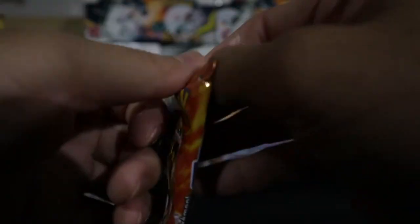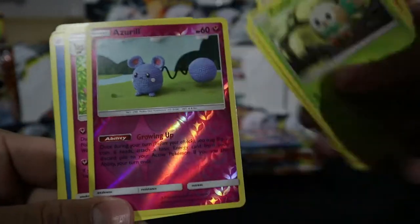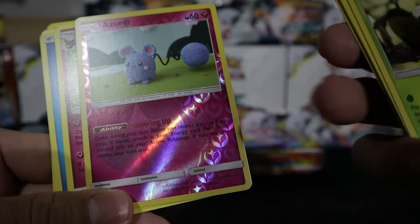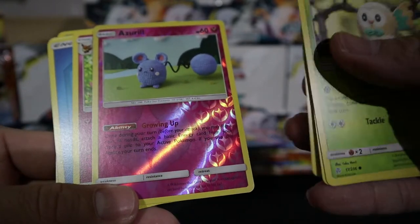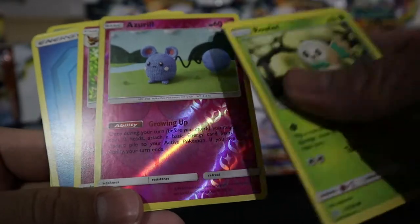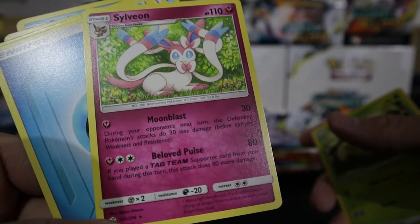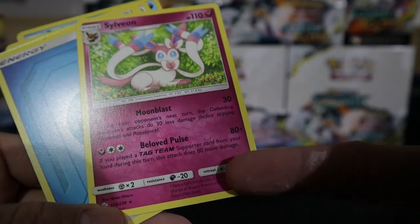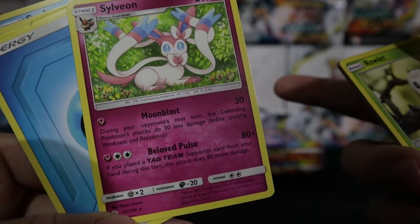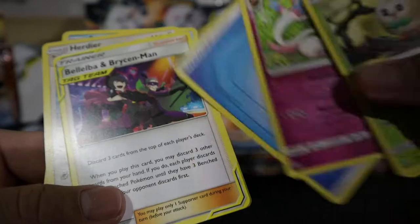Eleventh pack — green again, unbelievable. No character card. We got an energy accelerator ability: once during your turn flip a coin, and if heads attach a basic energy from your discard pile to your active — good for bench acceleration. We also got a silver rare. Then Belleba — if you play a tag team supporter, the defending Pokémon does 30 less damage next turn. Fairy energy gives fairy Pokémon a weakness advantage against dragon, so 80 becomes 160 becomes 320 — very nice!